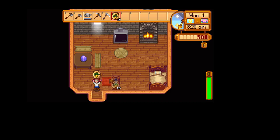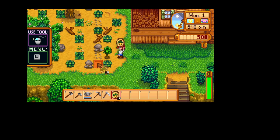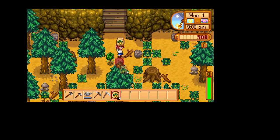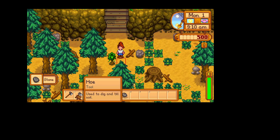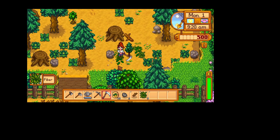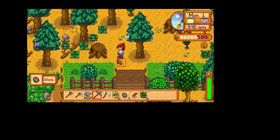One thing I forgot to mention is there are seven farm layouts available and we are starting on the hilltop farm. There is no place right here — where are we going to plant this parsnip seed? I'm trying to find some water because I kind of like to plant my seeds near the water if at all possible. We will just use our hoe and our pickaxe to get rid of some of these things. I'm going to cut down this fiber because sometimes they'll give you some mixed seeds and you can plant those, get a harvest from them, sell it, and make some money pretty early on.